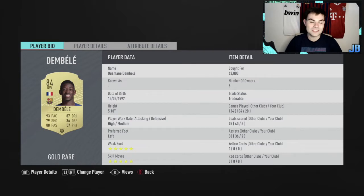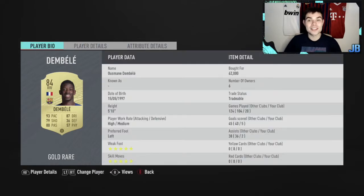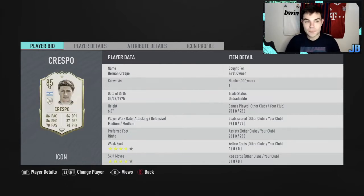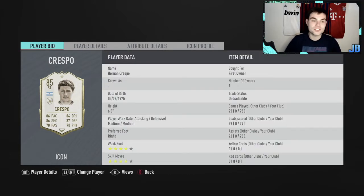Up front we've got Ousmane Dembele - he's a bit of a passenger in this team, five goals and two assists, but he has good pace and nice link-up play. I cannot wait to upgrade to Lino Messi - imagine Messi in this team with how well we've done so far, he would take it to the next level. Crespo is doing amazing things - 25 games, 29 goals, 23 assists. I'm going to bring a Crespo review to the channel very soon.